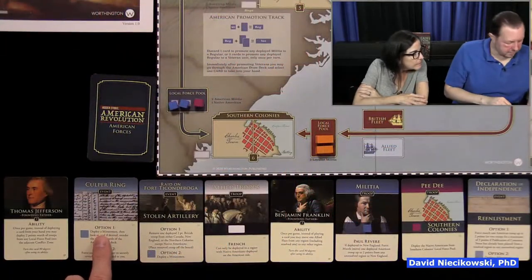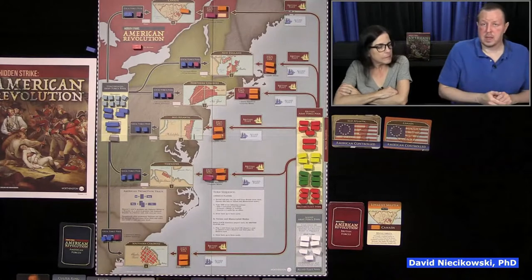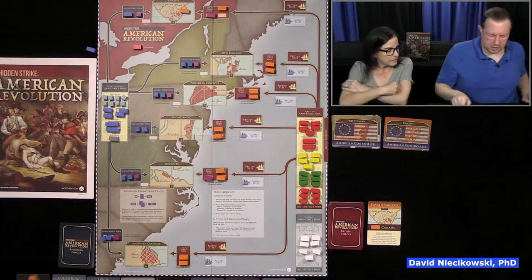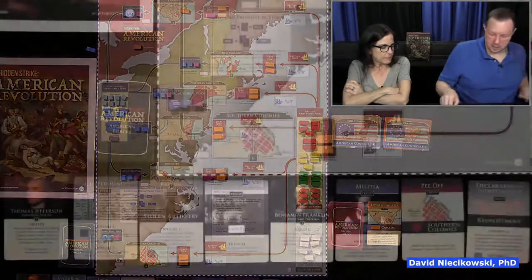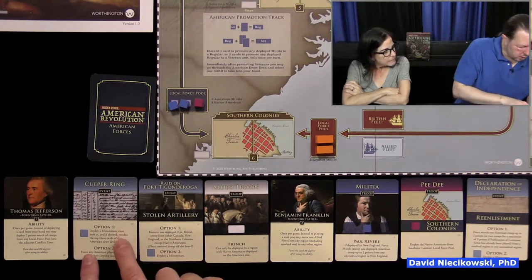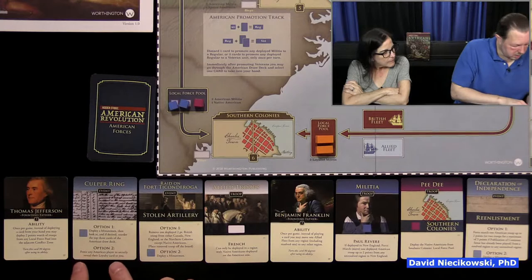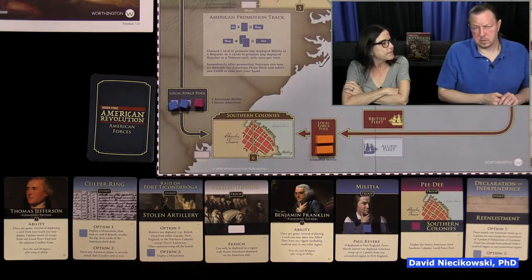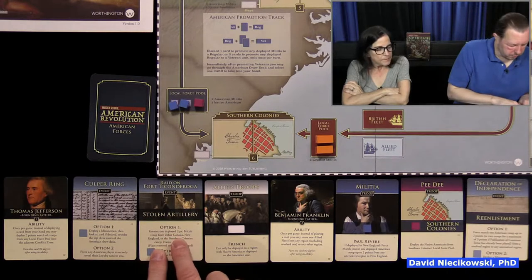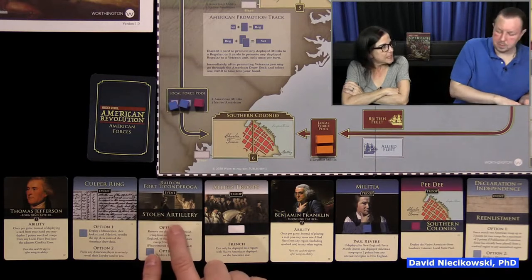I'm going first as Thomas Jefferson. Minutemen are really nice to have. The card options are: deploy a Minuteman, or remove one deployed two-point British troop from Canada, New England, or Northern Colonies — except Native Americans. I might remove that British troop and try to go for Canada. The French unit can only be deployed in a region with Native Americans — it's a two-point French unit, very good to have.